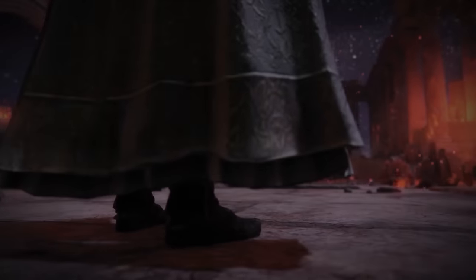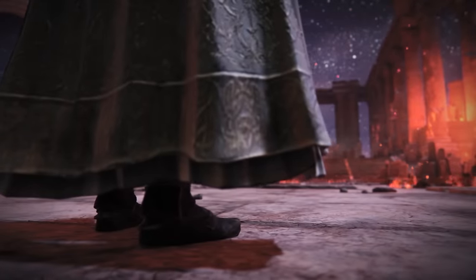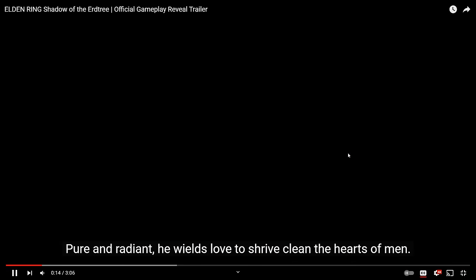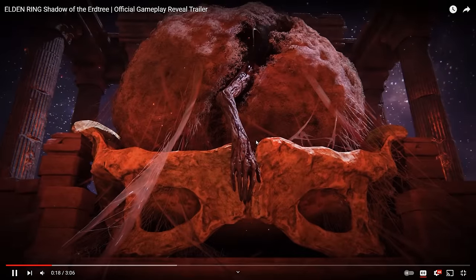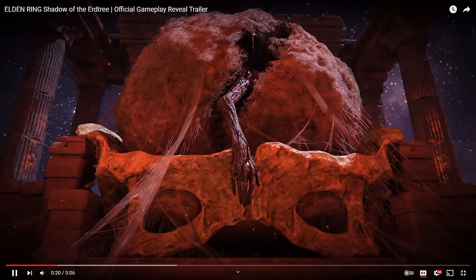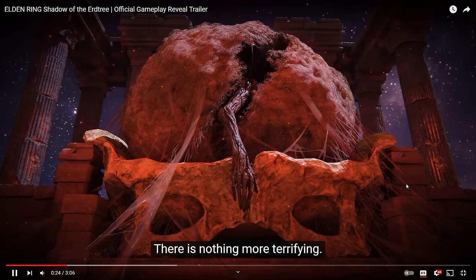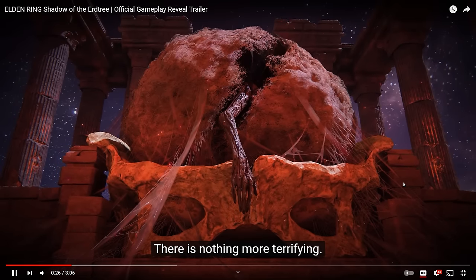The trailer begins with a figure standing in Mohgwyn's Palace right in front of Miquella's cocoon, where we last left him. It's revealed later in the trailer that interacting with his withered hand is how you will be transported to the realm of shadows.